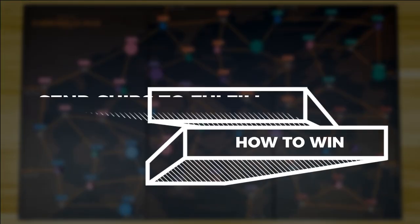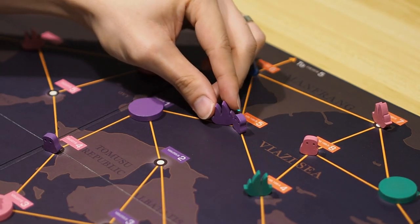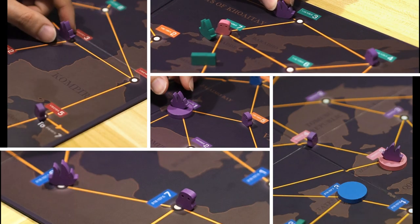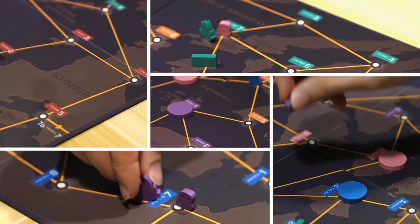The objective of the game is to send your ships from your warehouses to your potato orders in the other zones. Once your ship lands on the order token, the order is fulfilled. Be the first to fulfill all 5 to win the game. Trust me, it's not as easy as it seems — you'll see in a while.